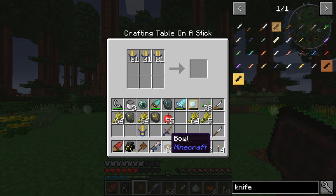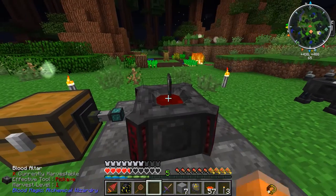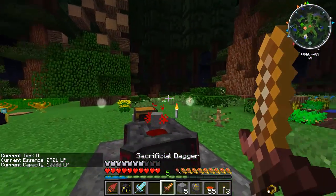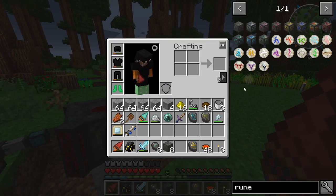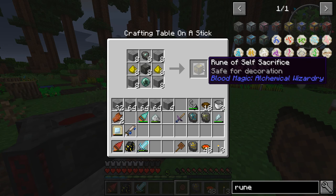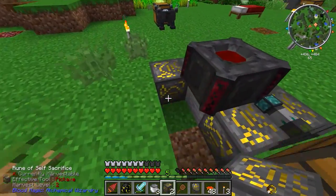I still haven't found any food in the game that compares to the amount of saturation that spaghetti gives, so I've just been making spaghetti. Before we go ahead and upgrade our blood altar once again, I think I'm actually going to upgrade the runes I have here themselves to a type of rune that will give us a lot more LP every time we sacrifice some health.